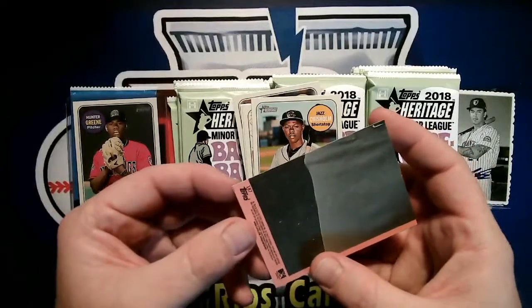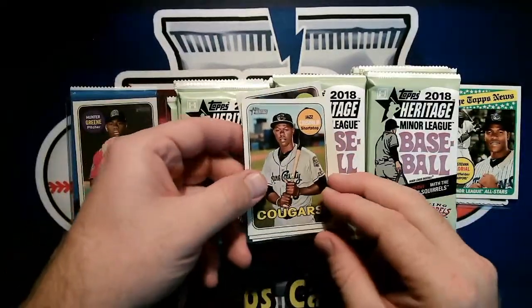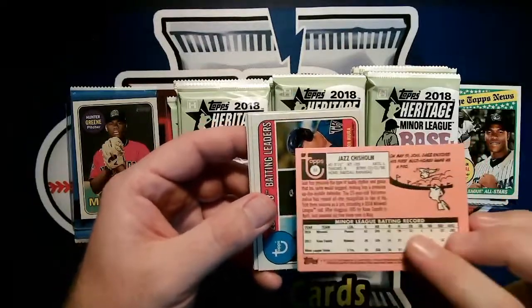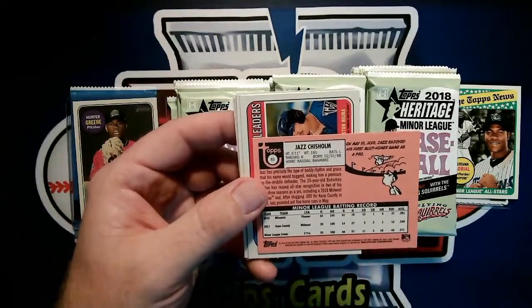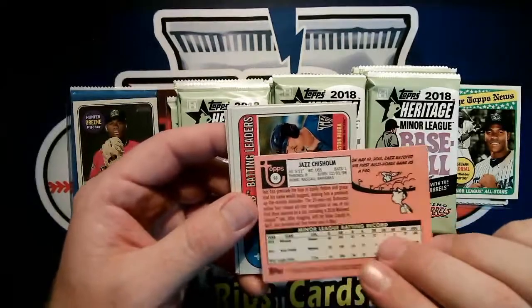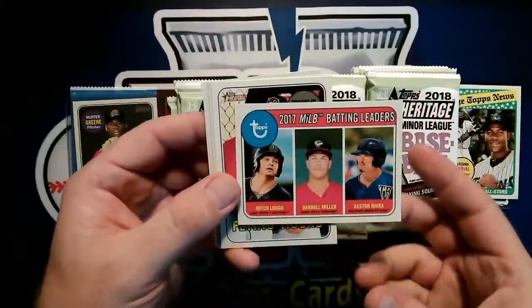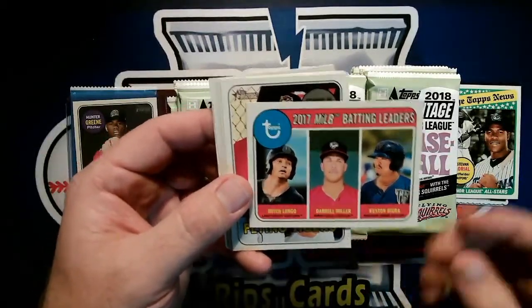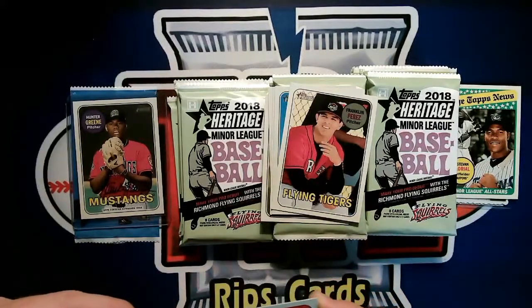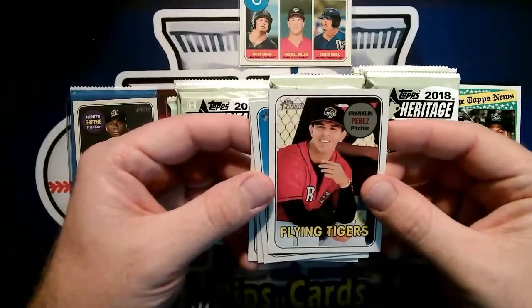These Topps News inserts must be the puzzle pieces. Jazz Chisholm, Kane County Cougars — he's always seeming to be pretty good. Chisholm — I remember he was just traded from the Diamondbacks, maybe to Tampa Bay. He's a very highly touted prospect. Then we got an MLB batting leaders card — Keston with the Wisconsin Timber Rattlers, definitely a name we know. Franklin Perez, Flying Tigers.